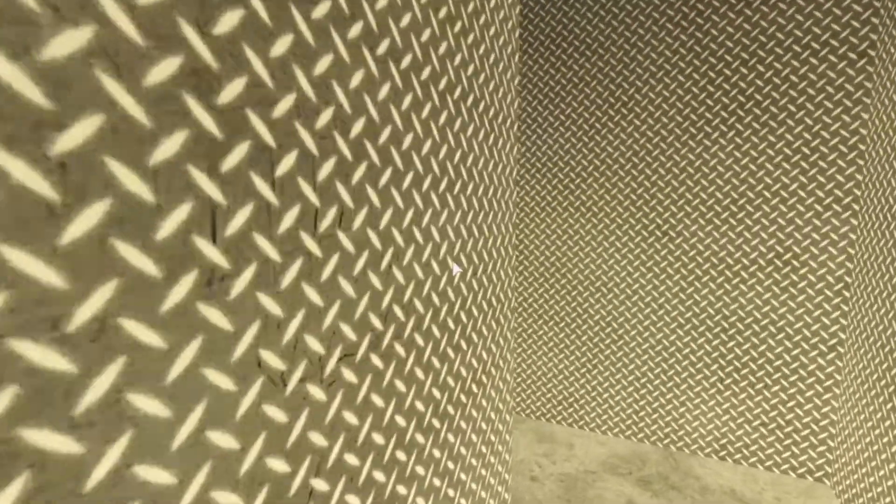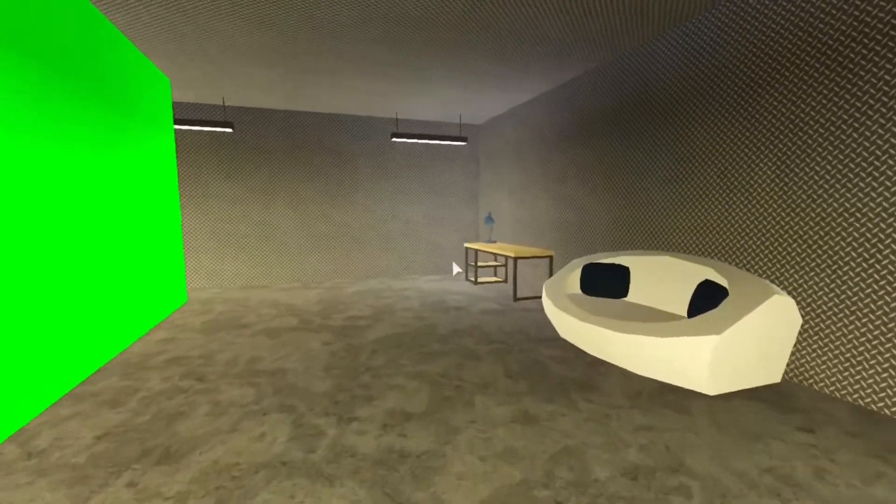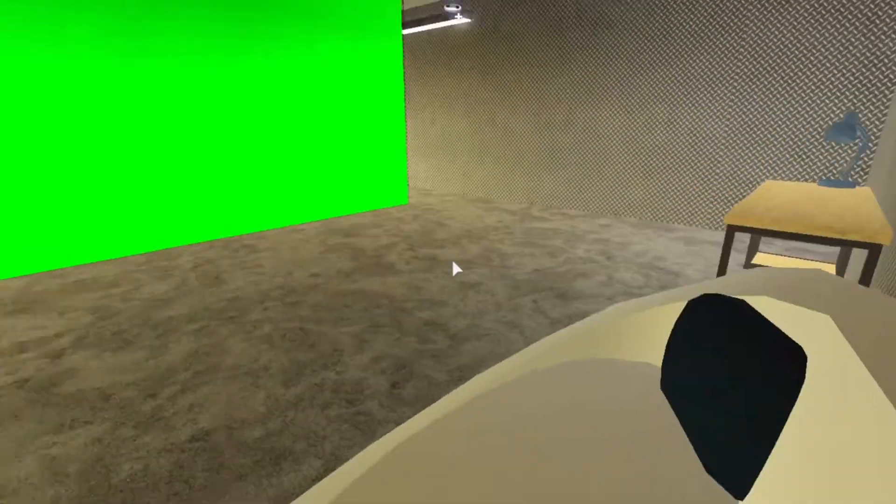As you can see, once I close the door, there is a green screen, a desk, and a sofa.